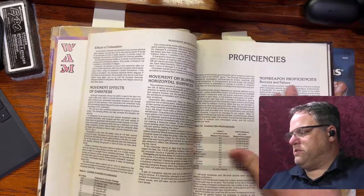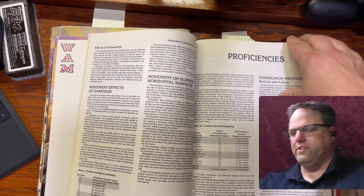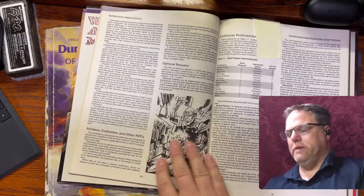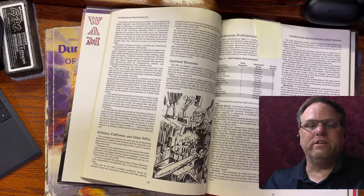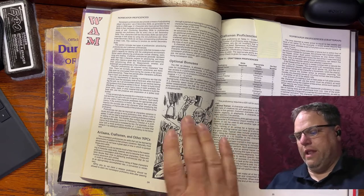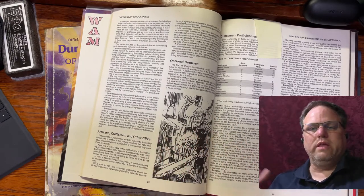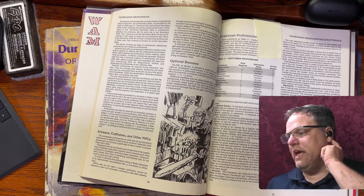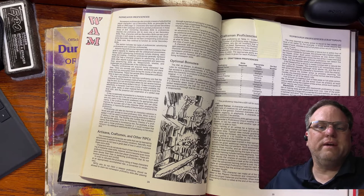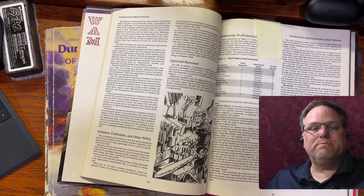The book discusses success and failures and how the proficiency check works. Optional bonuses introduced artisan, craftsman, and other NPCs who could become better skilled than an adventurer who was spending a lot of their time adventuring — so an NPC could create really intricate and exquisite works whereas the adventurer could not attain quite that level. You could substitute a weapon proficiency for a non-weapon proficiency but not the other way around — so no extra weapons for the magic user. None of the non-weapon proficiencies gave experience points either.